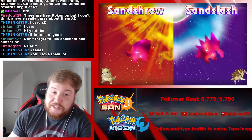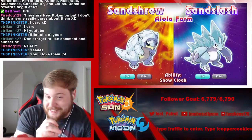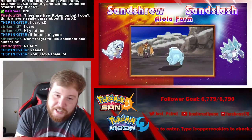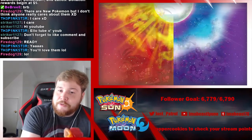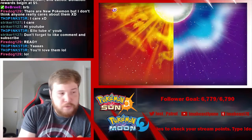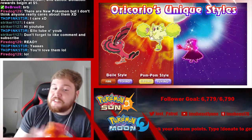I've always liked Sandshrew. This thing is gonna have a lot of weaknesses — Steel and Ice, two double weaknesses, and Fire and Fighting. It doesn't have the Rock weakness because of the Steel type, though it is weak to Ground. But it can counter Ground.